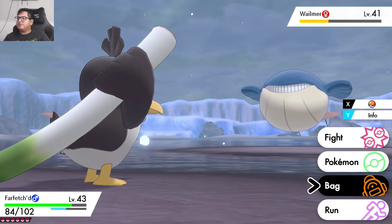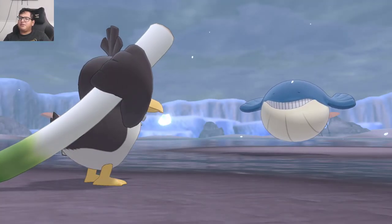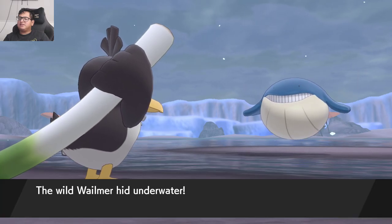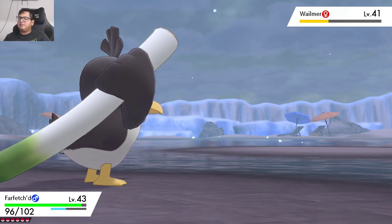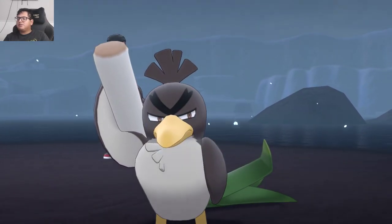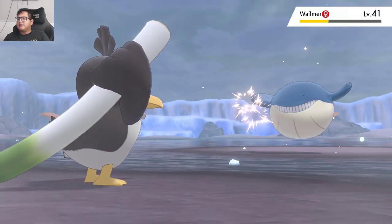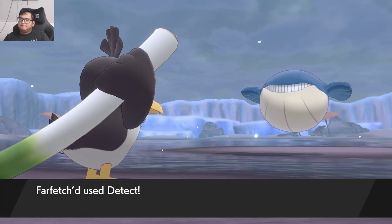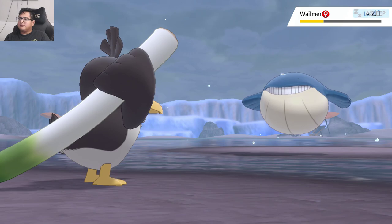If I hit him one more time with Brutal Swing, he's going to go down, so I'm going to try that. I was hoping he was going to do something else. I'm going to use Detect even if it fails. I need the Wailmer to go back to sleep so I can start attacking it — I just need him to sleep one more time so he gets full HP again. Good thing he used Rest, that means I'll be able to attack him once again.